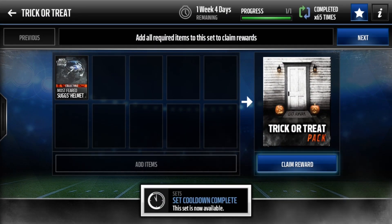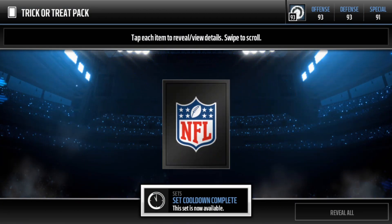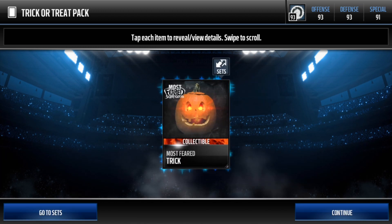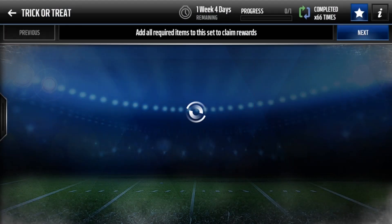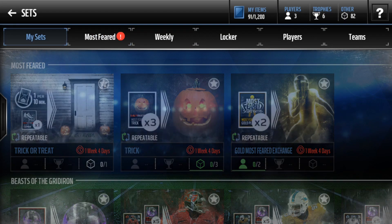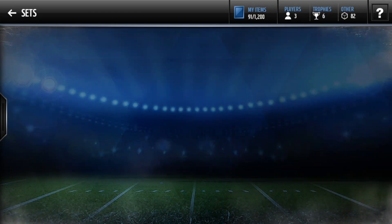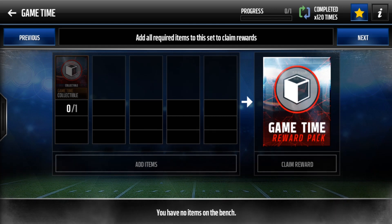As you guys can see, the timer is actually gone and I can actually claim this again. It actually works — I can claim it again for the second time and I didn't have to wait 10 minutes. This glitch is very useful if you guys have like 30 of the most feared haunted gear things and you wanna claim them all at once to get a trick, or say you want a silver player. This also works with sets like the game time set — I was redeeming all of my collectables earlier. This one has a 30 minute cooldown or something, but it also works with this.